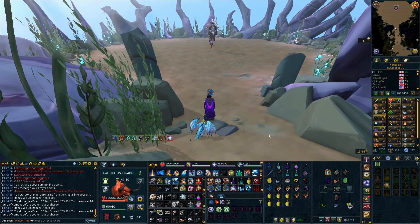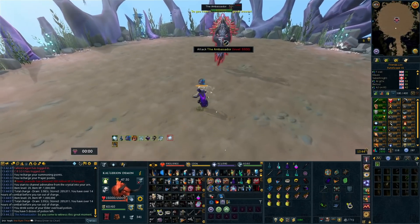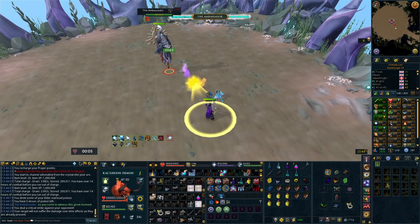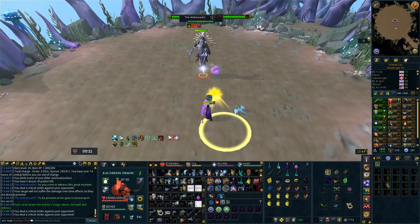So go in with your magic prayer on and use devotion as the fight starts — you'll actually negate that hit nice and easily. Devotion costs you no adrenaline because you don't have a target yet. Wait for that hit to land, then change to protect from range. You'll block that big magic hit but also have a little damage reduction from devotion to block a couple of range hits as well.